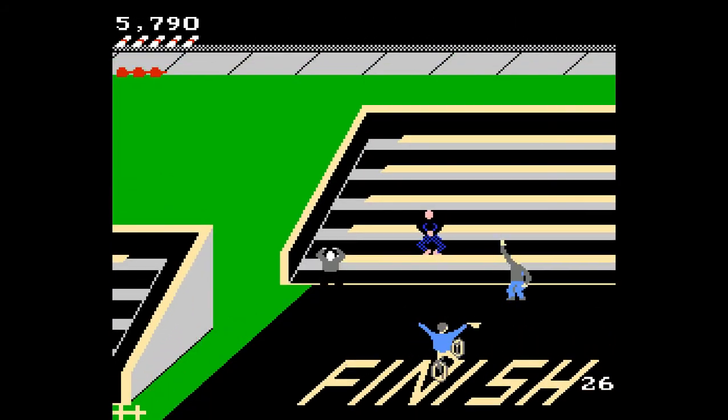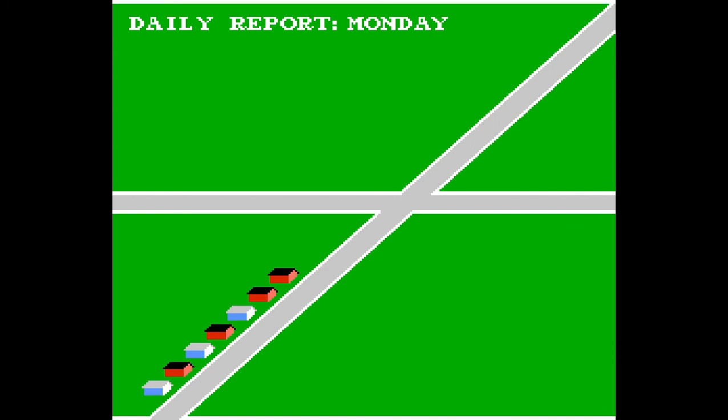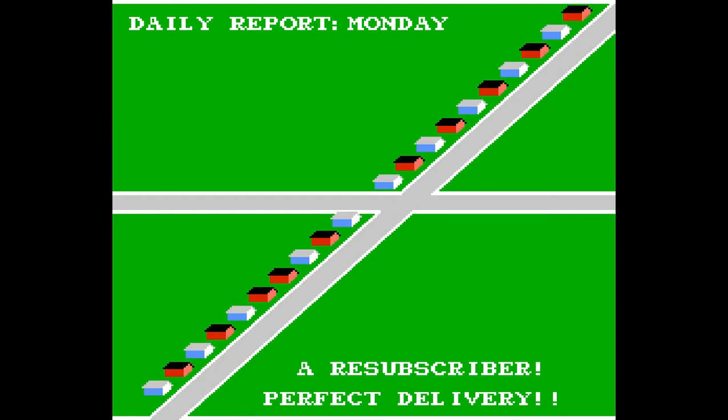This will probably be the only time I play through the obstacle course, because there's another little trick I'll show you on Tuesday — you can bypass the obstacle course entirely. I should have at least one subscriber. You can only get one subscriber per day, and that's only if you hit every single house that is a subscriber house.